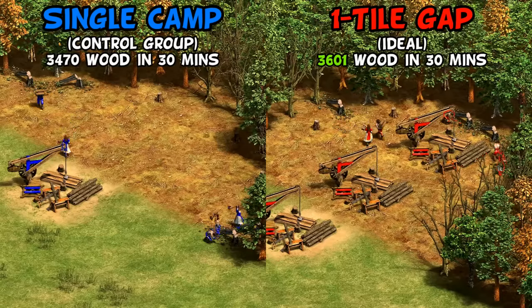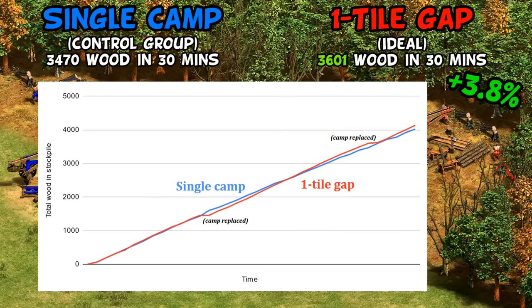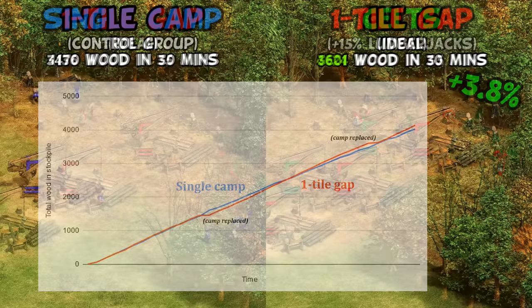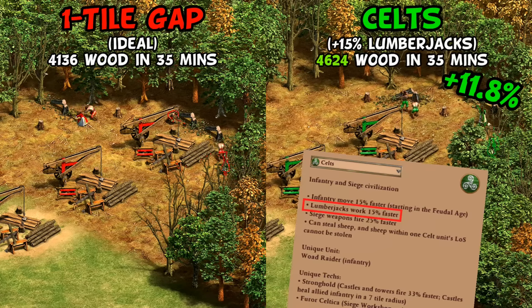Starting off with feudal upgrades: as expected, ideal camp placement did better than staying on one camp, but maybe surprisingly, after 30 minutes it was only 4% ahead. Being diligent with camp replacement gives a fairly modest effect once the cost of camps and build time is factored in. Celts then improved upon that by 12% over the full 35-minute test. The reason they don't give the expected +15% is because they're still walking — ironically, the faster they collect wood, the more often they have to walk back, creating a negative feedback loop that holds back their bonus.